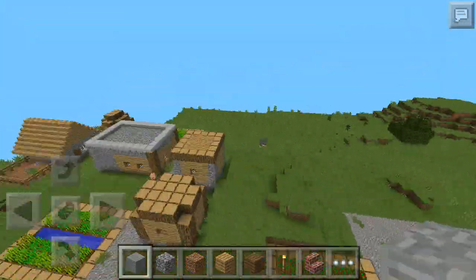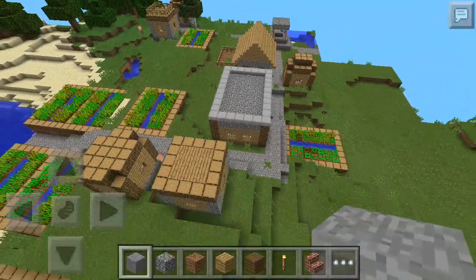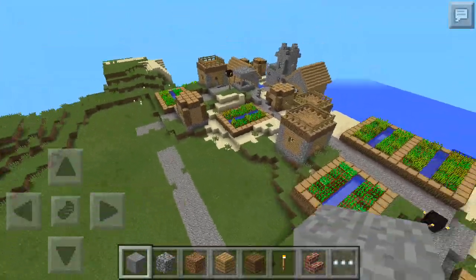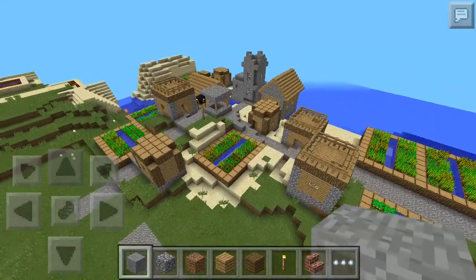This is another village, and if you go that way you'll find another village. So there are two villages — that one, that one, and that one over there, the sand one.